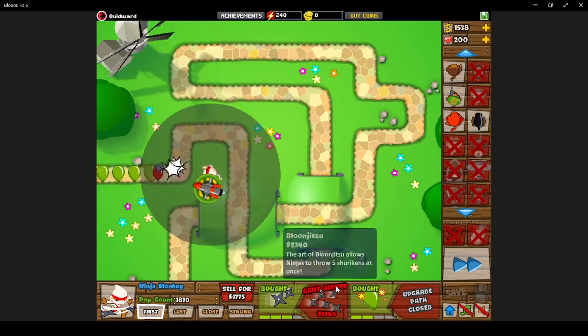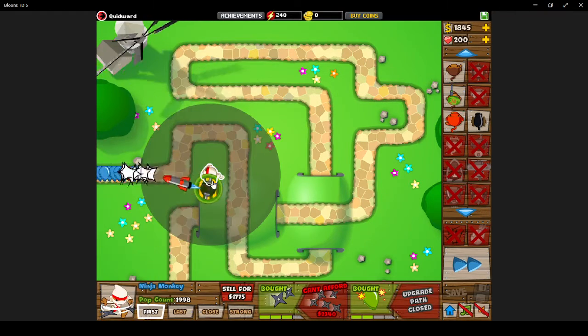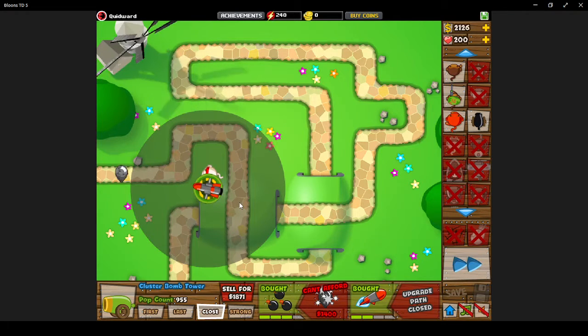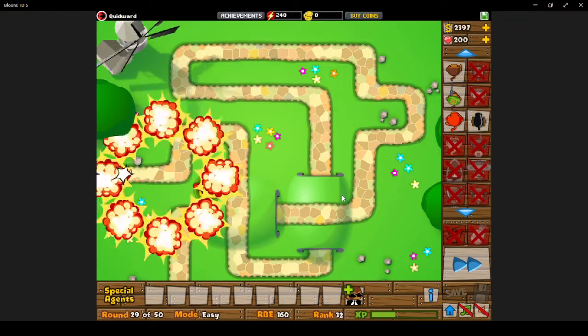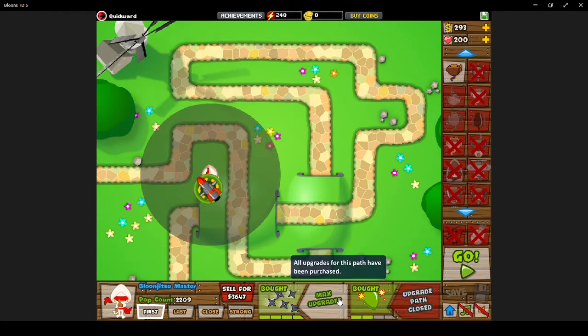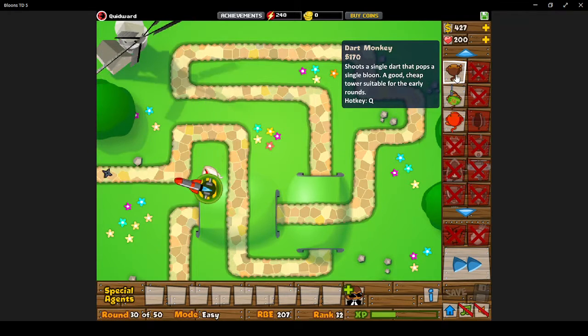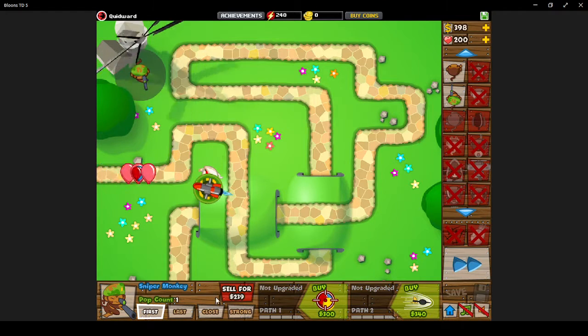I'm going to get Balloon Jitsu — this will give about five times the popping power of a regular ninja. This ninja alone has 2,000 pops, and almost 1,000 pops for the bomb shooter — way more now that there are some lead balloons. This is the first daily challenge ever made, so it's just meant to be incredibly easy. I'm going to get a sniper and put it in an extra spot since it can aim anywhere.